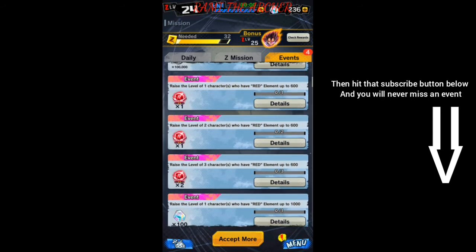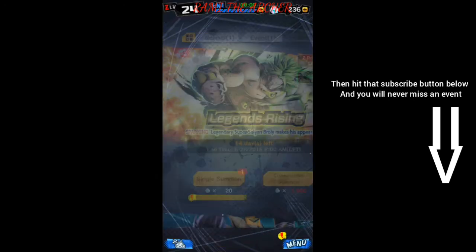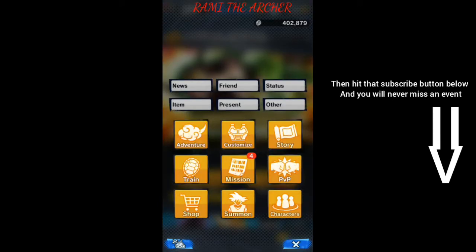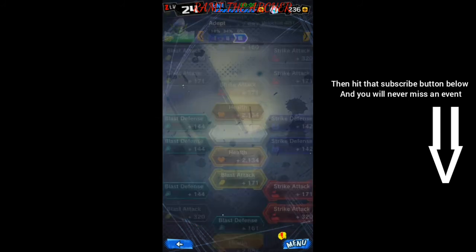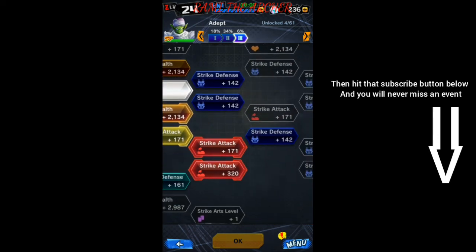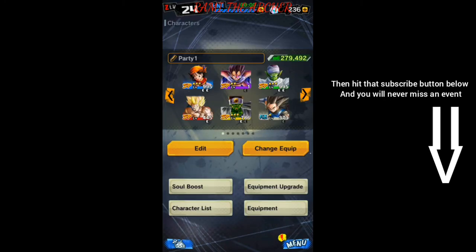That is the event, and you can get from it 2000 crystals for that character, so that maybe you can get him. You can also get 1 million Z coins so that you can increase your soul boost. I am about to do two of those missions and I will get 200 crystals, so I am about to make Piccolo and Pan level 1000.